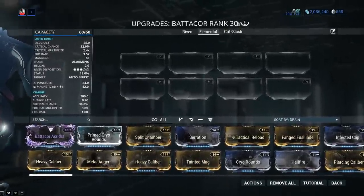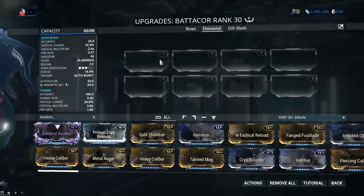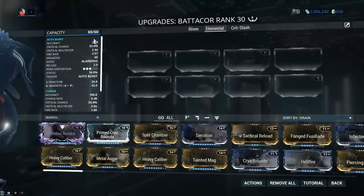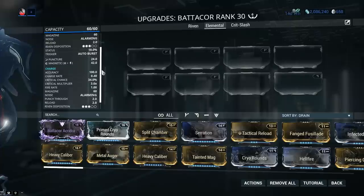My weapon has been forma'd a total of 6 times but this was done only for the purpose of testing. For the weapon build I'm recommending 4 forma should do it — just simply add 4 V or Madurai symbols. Next I wanna talk about accuracy. Accuracy on the Batacore: we got 25 for primary and 100 for secondary fire mode.